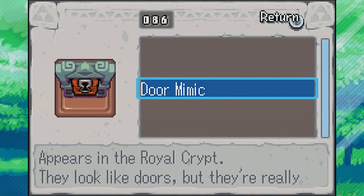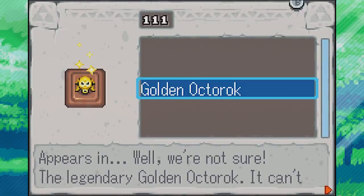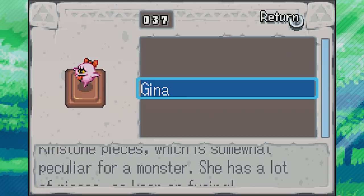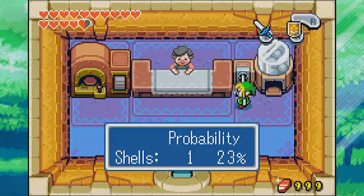We know this is going to be a new one — it's a door mimic. Appears in the Royal Crypt. They look like doors but they're really traps; if you get too close, it will fall on you. Next up we have the golden octorok — the legendary golden octorok, can't be confirmed, but they're said to shoot chunks of pure gold. Then Gina, a strange genie who wants to fuse kinstone pieces, which is somewhat peculiar for a monster. One thing to mention: if you hold R and press up, it goes up 10% at a time instead of 1%, so you can get to 100% much quicker.